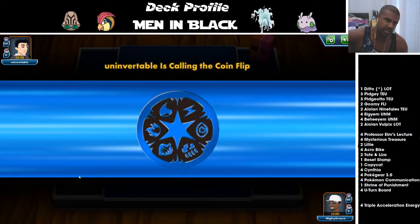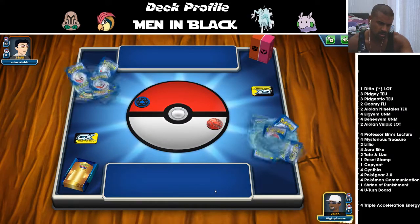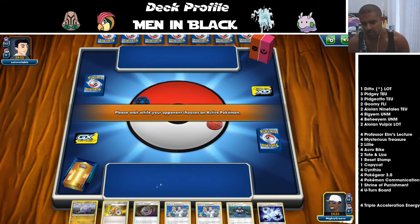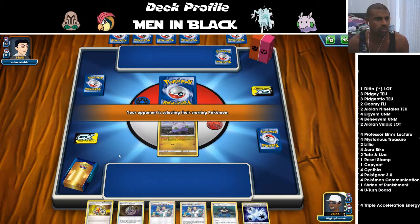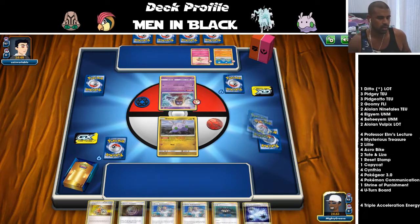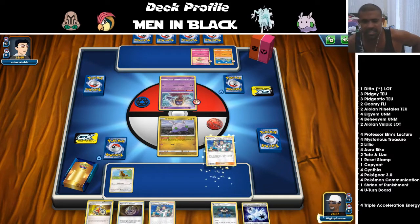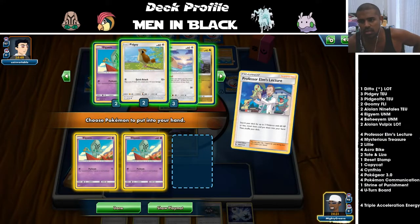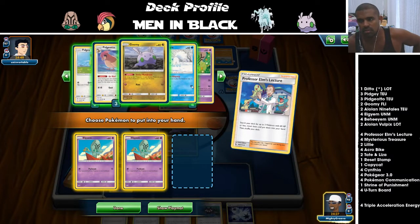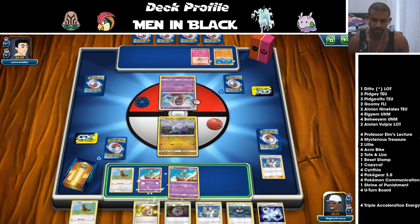Fairy, Fighting, and Psychic energy — what could that be? We won the coin flip so we get to go first. Decent opening hand. I haven't got a clue what we're playing against. It's probably Ditto — a weird deck we have a hard time against. I'm guessing Volcanion won't be very good here. What do we lead? We let Goomy go in. Don't leave — we're clamping turn two, train lock, that's what it's all about.